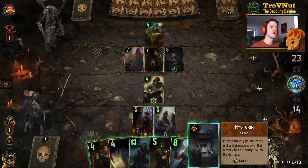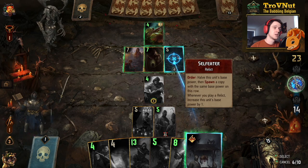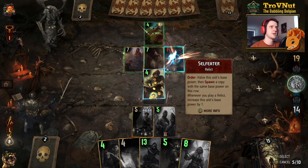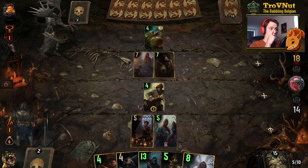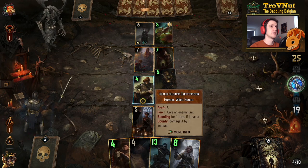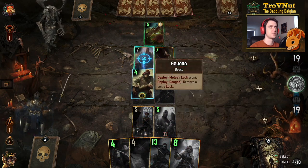We put down the Witch Finder, though she's going to hit the highest-power unit. I want to stay in control, so I just hit the Self-Eater with three damage — otherwise we won't be able to kill something. Self-Eater gets three damage and a bounty, then we can hit it again when we get six coins back. We set up the Witch Hunter to bounty the Idaran, and then we can just kill it.